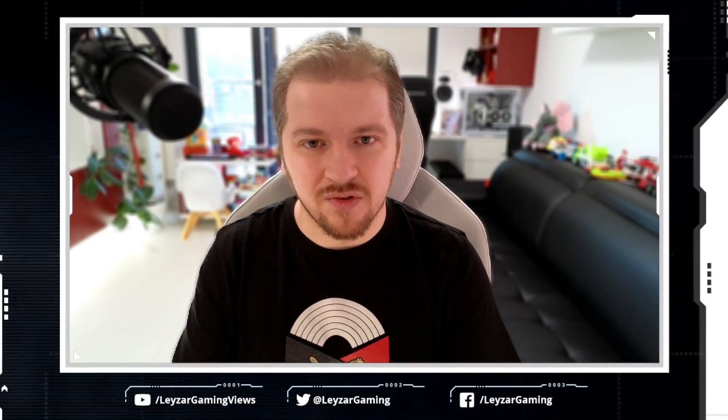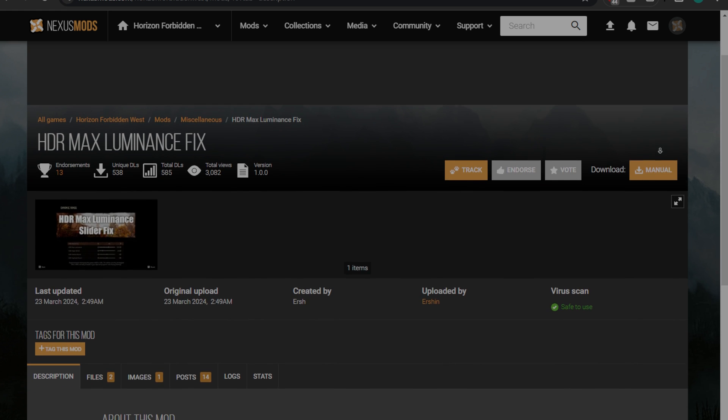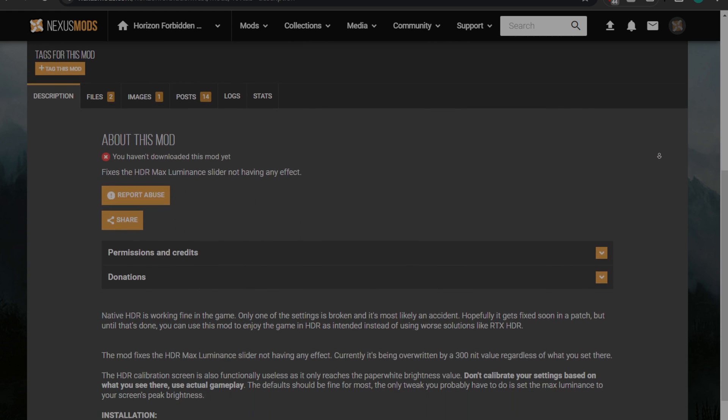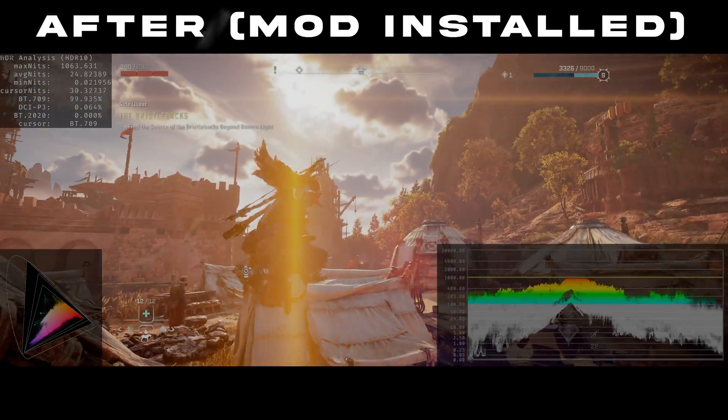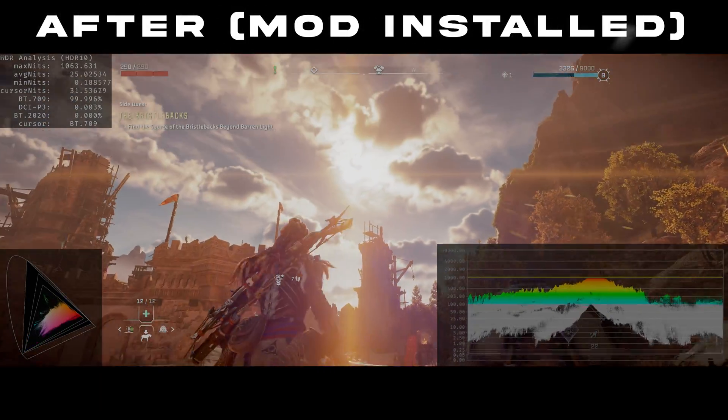You're gonna have to ask the developer about that one, but we are the PC gaming community — we're not gonna be taking this lying down. We've got fantastic modders, and we're gonna give thanks to Ersch. I'm sorry I don't know how to pronounce his name, but the important part is he developed the mod that essentially fixes the broken slider in Horizon Forbidden West, so you can properly set your luminance and it will actually work. I tested this with an analyzer before and after, and it does work.